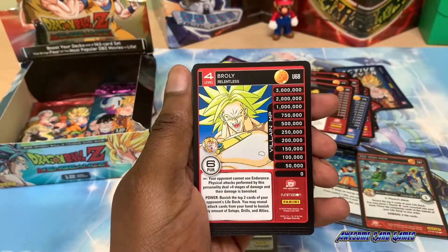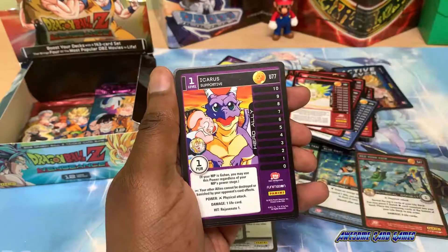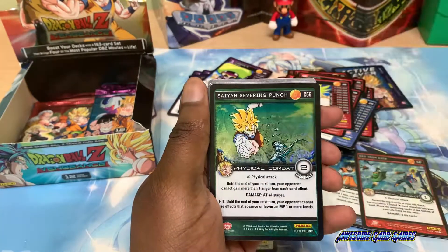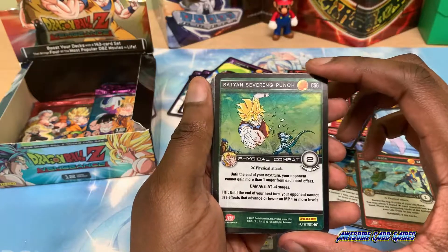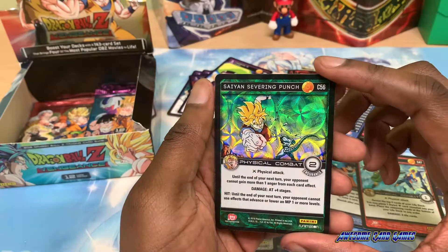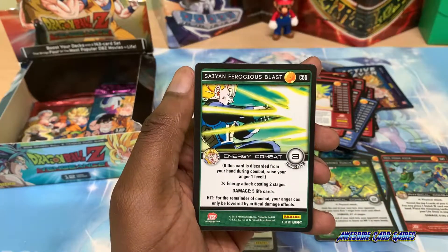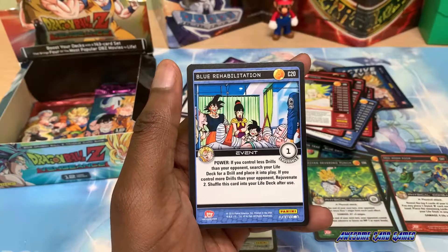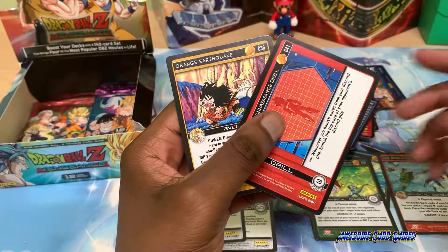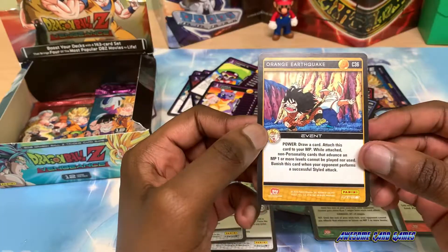Red Furious Lunch, level 4 Broly. The setup is Saiyan Recovery, level 1 Icarus. Namekian Dash as the rare. A full of Saiyan Serving Punch — this looks really nice with Goku bursting through Meta Cooler. Saiyan Tantrum, Saiyan Blast, Blue Rehabilitation, Red Ejection, Red Reconnaissance Drill, and Orange Earthquake.